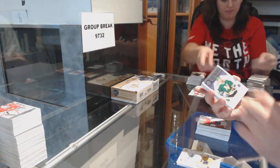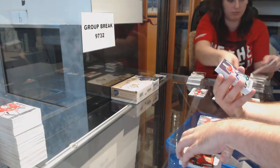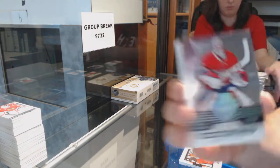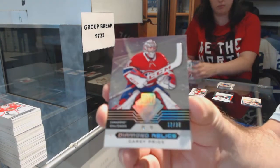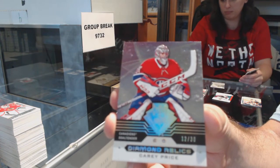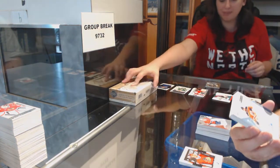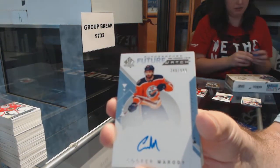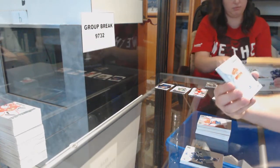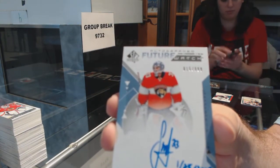We've got a Mike Madonna Milestone for the Dallas Stars. Jonathan Tate Retro for the Chicago Blackhawks. We've got a Diamond Relic for the Montreal Canadiens — Carey Price. Now I know who the Diamond is in this. Carey Price Diamond Relic. Future Watch of Cooper Morody. Spectrum of Stamkos for the Tampa Bay Lightning. Future Watch Inscribed for the Panthers — Samuel Mondinbo.